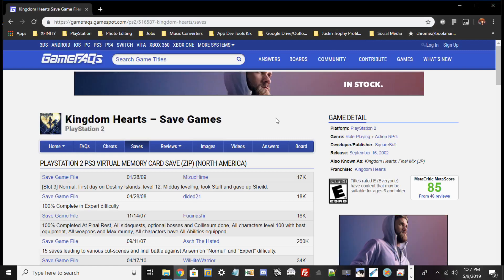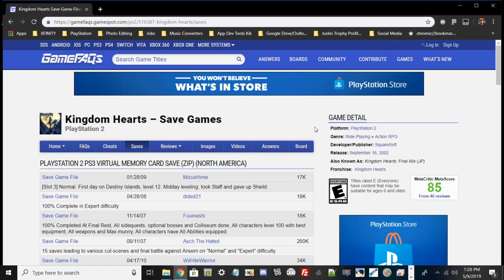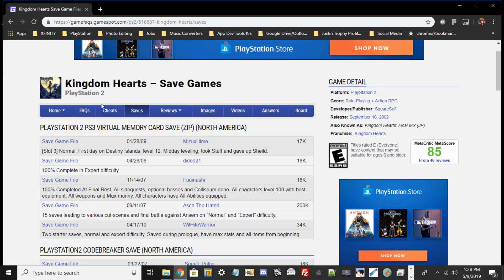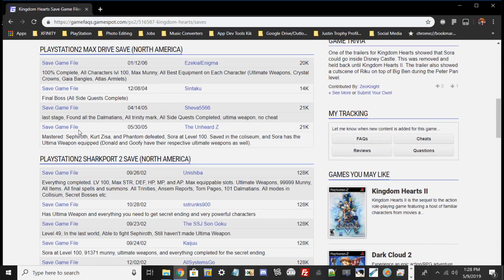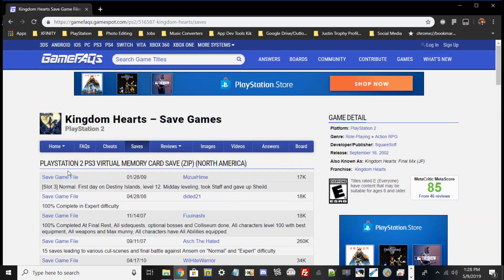What we're going to do is drag and drop our save data into that PSV folder. For finding save files, there's a website called GameFAQs — you can just search your game on Google. For example, if you wanted a 100% save file for Midnight Club 3, just go ahead and download the save file you want. Make sure it's not CodeBreaker, Max Drive, SharkPort, or other funny save formats. Also make sure your save corresponds with your game's region — for example, I have the US version of Kingdom Hearts.